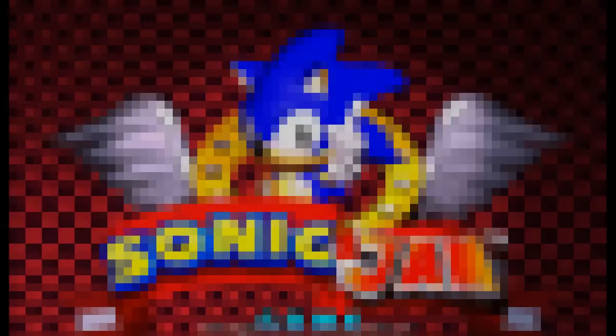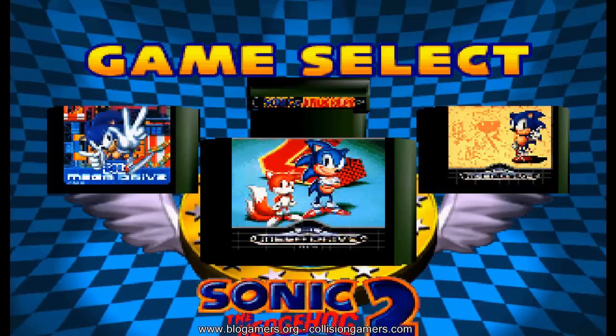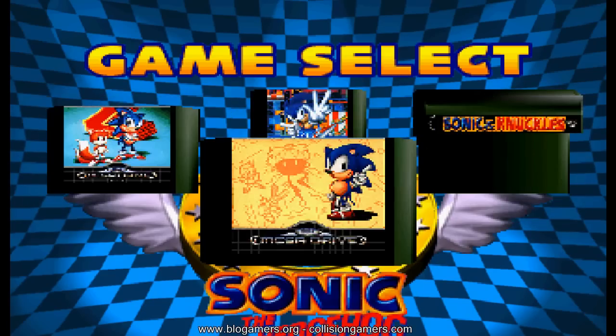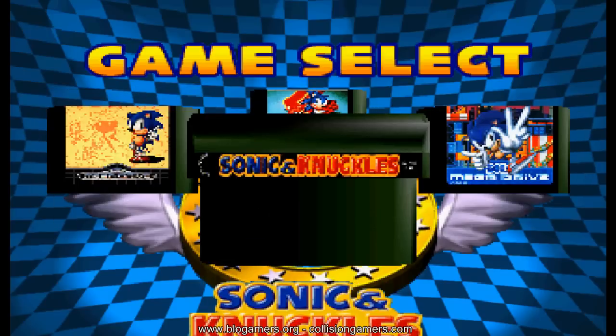Volvemos al menú principal. En el modo Game podemos apreciar, totalmente en 3D, los cartuchos clásicos con sus respectivas tapas de los juegos de Sega Genesis: el Sonic 1, el Sonic 2, el Sonic 3 y el Sonic & Knuckles.